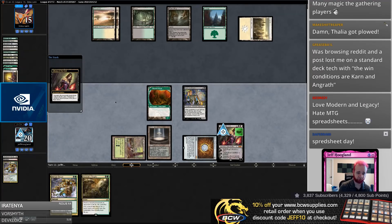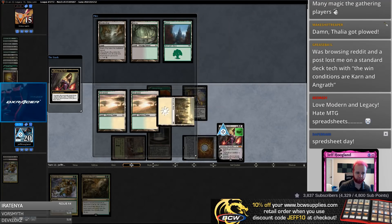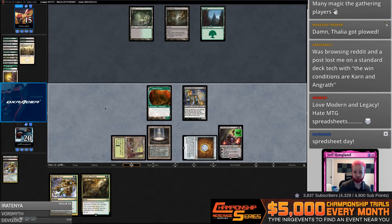All right, I'm going to take half their lands away and make them choose between white and black mana. It is spreadsheet day.